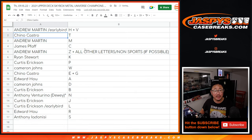Andrew with HV, Chino with T, Andrew with M, James with C, Andrew with Z and all other letters. Ryan with K, Curtis with P, Cameron with W, Chino with E, AEG — that is Edward has A, Cameron with D, Curtis with B, Anthony with N, Curtis with J, L, Edward with R, and Anthony with S.